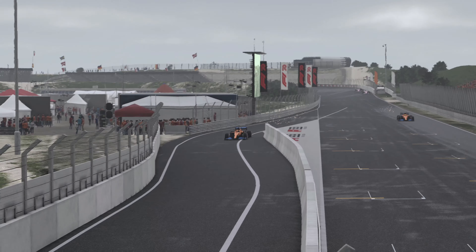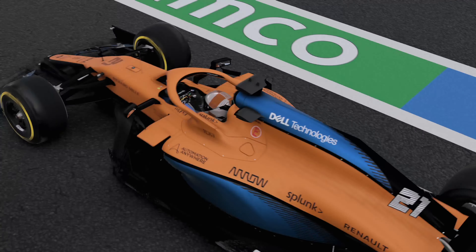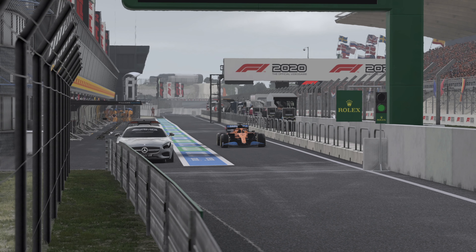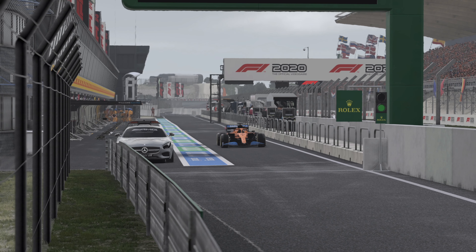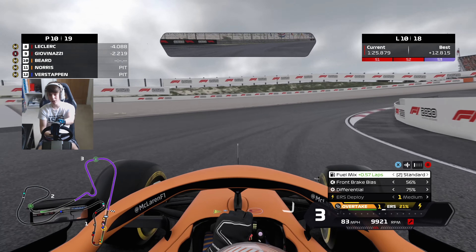None of the Mercedes have dived in yet. Charles Leclerc dives into the pit lane and we're obviously going to do the same. A bit of a dangerous pit entry — we do get into the box fairly well. Come on, get in gear — 2.7 seconds, not the best stop in the world. We come out around George Russell's Williams. Hopefully he won't hold us up. A warning for crossing over the pit lane exit line — it's a very tight pit lane exit around this circuit. We're back out in P18.